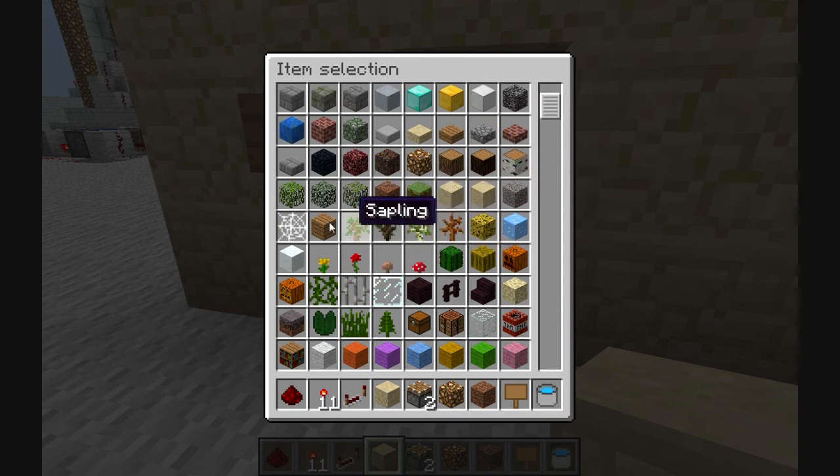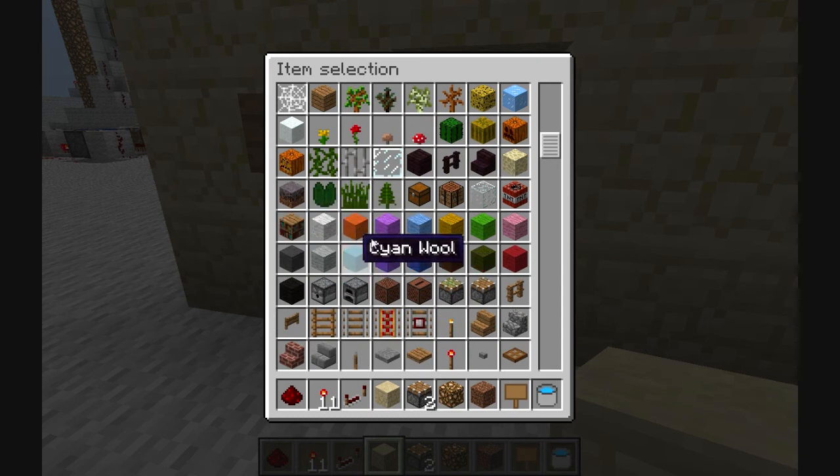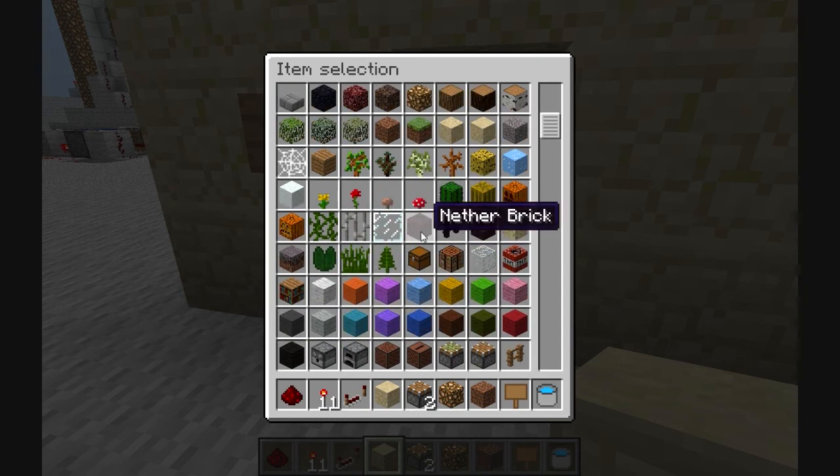You could do this with any material that's pushable. You could do bookshelves or whatever and it would look pretty nice. Nether brick would be hard to break with your fist.